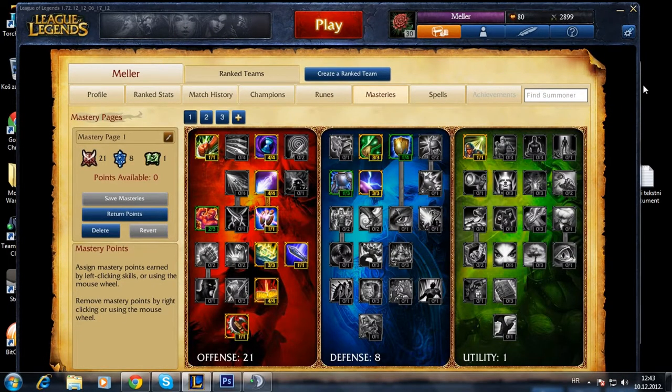When it comes to Kennen's masteries, I like to go 21, 8, and 1 — getting all the caster properties in the offense tree, getting some health regen, magic resist, and armor in the defense tree, and improving my Flash in utility.